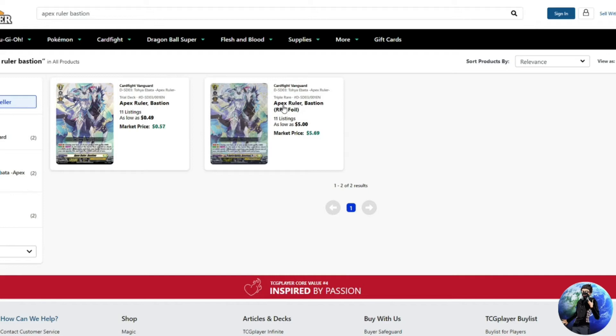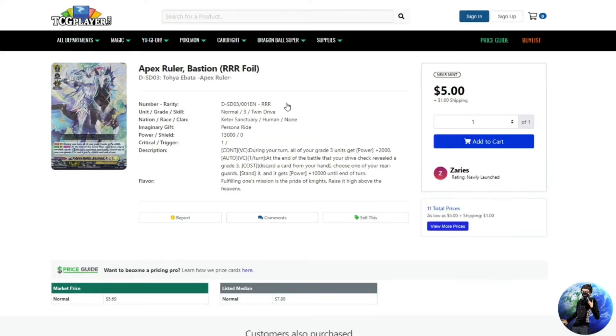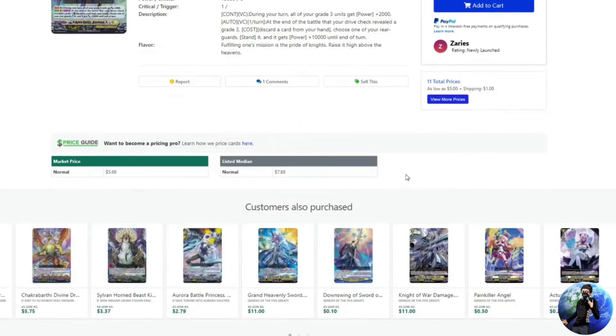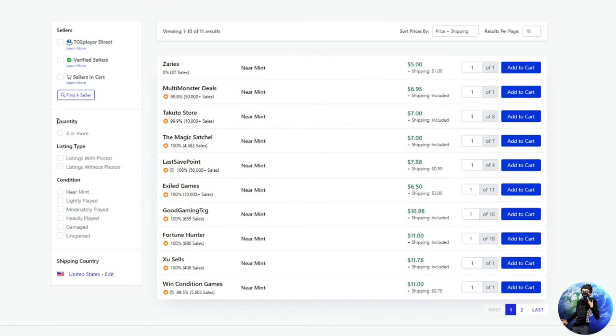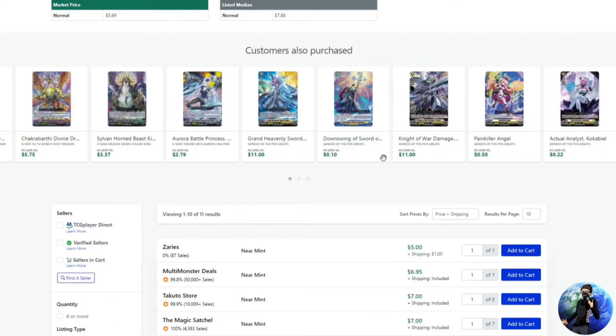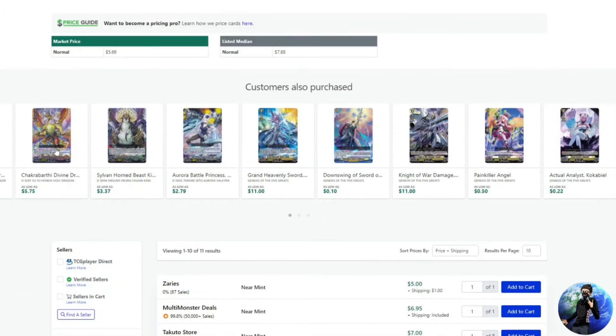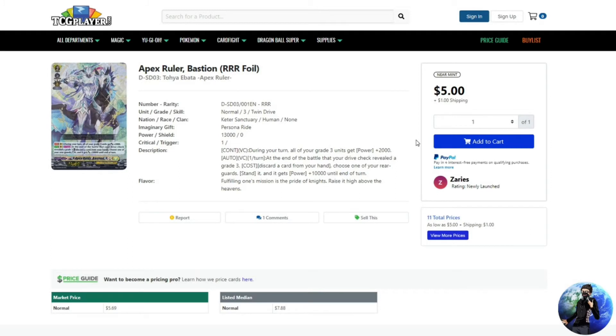Getting back to the marketplace: for a single copy of Apex Ruler, you're looking at about $5 to $7, so that's about $35 for a playset if you didn't have the trial deck — which you should get. As you can see, it's not cheap to fully build Keter Sanctuary at the gate by throwing money at singles. Doing the math, it's already about $175 or more to flesh out Keter Sanctuary and build the Apex Ruler Bastion deck.